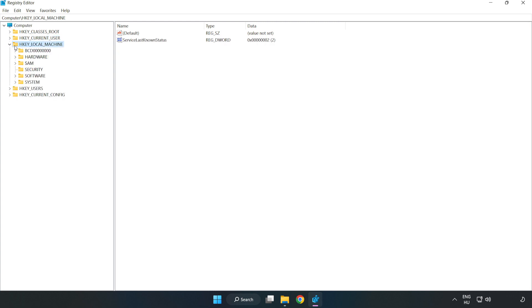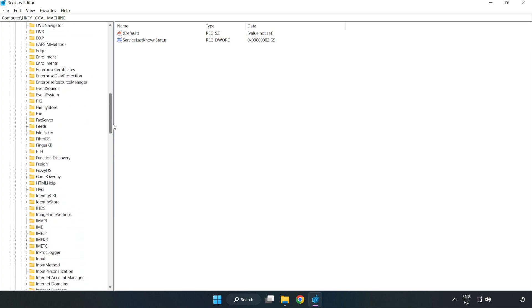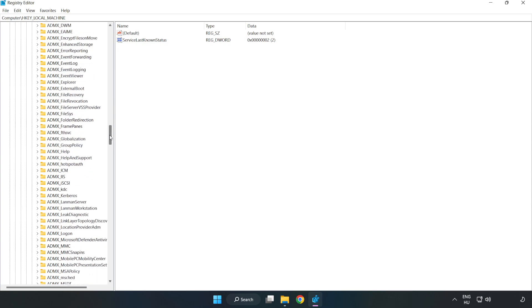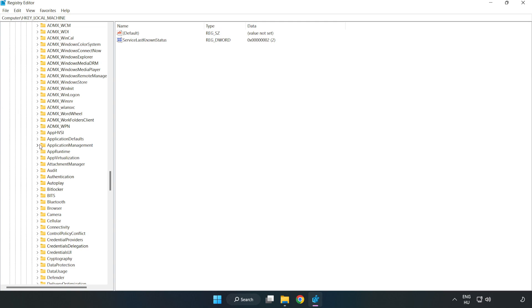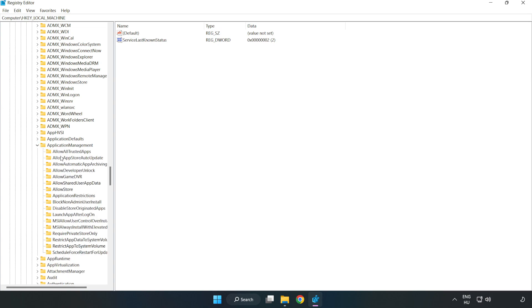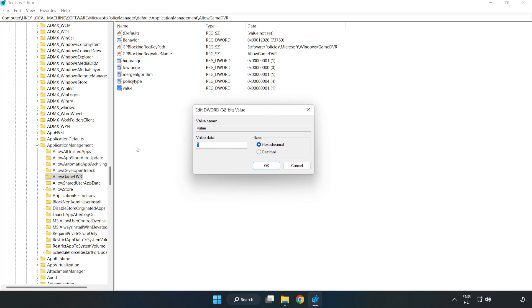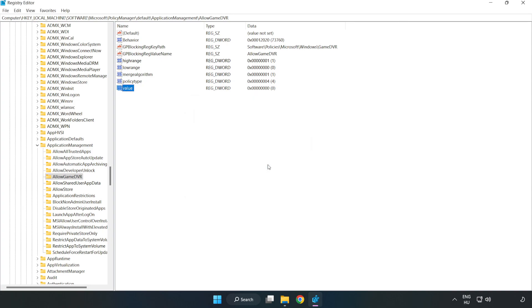Now navigate to HKEY_LOCAL_MACHINE, then Software, then Microsoft, then PolicyManager, then Default, then ApplicationManagement, then AllowGameDVR. Right-click the value and click 'Modify.' Type '0,' click 'OK,' and close the window.